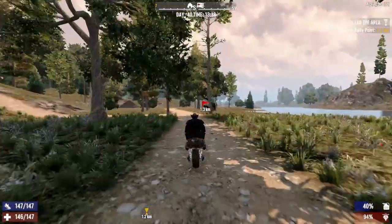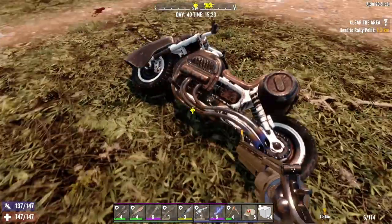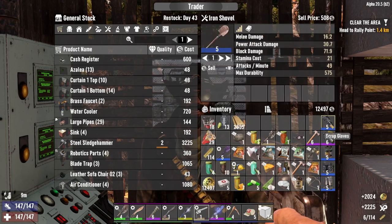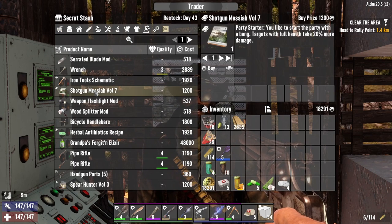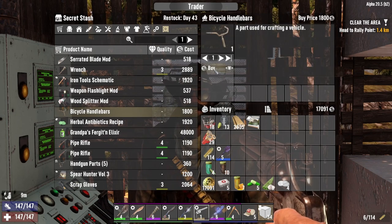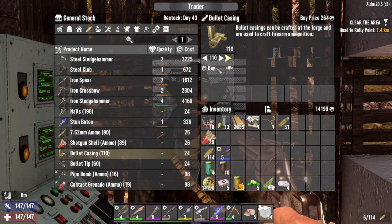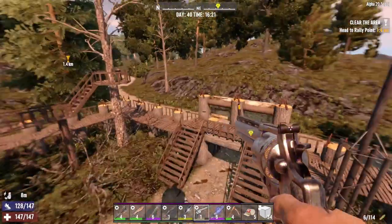Luckily bears barely affect me. We've got some stuff to sell. We've got some cash. This shotgun perk — targets with full health take 20% more damage — buy that. Bicycle handlebars. I want the auger — I can't remember if I bought these yet. We've got cash, we'll just buy them. Buy all your 9mm. Buy your bullet casings and contact grenades — let's buy all of them.